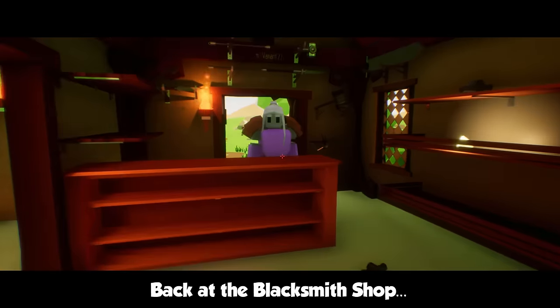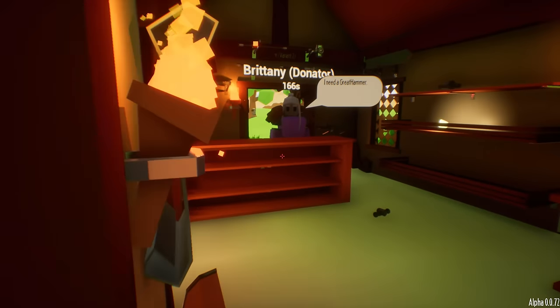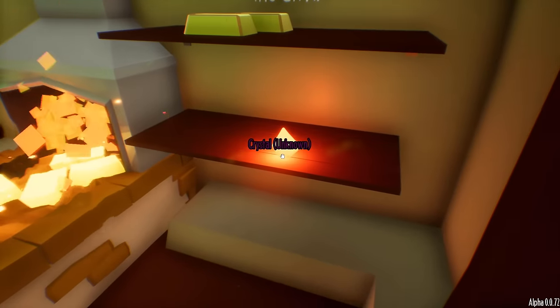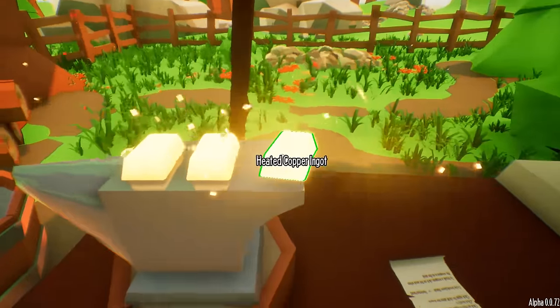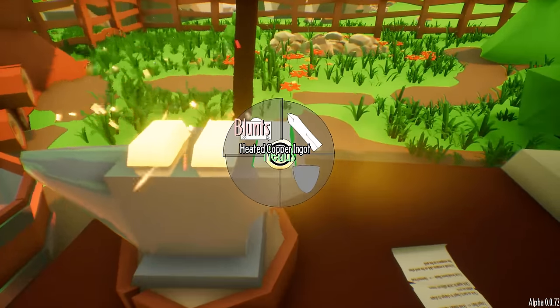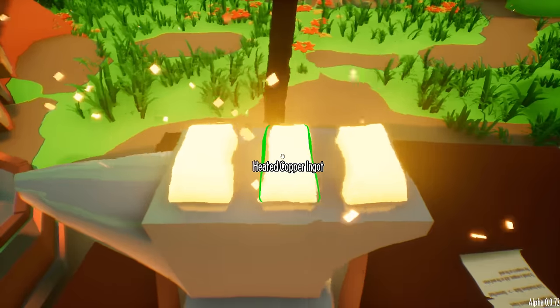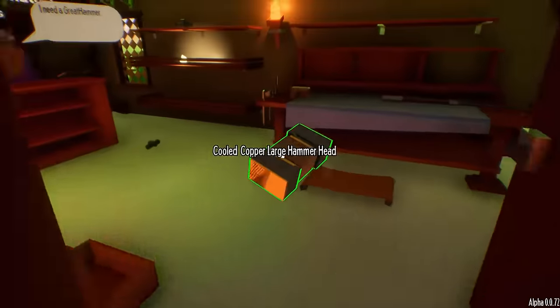There we go. Hey, what do you want? You need a gray hammer? Of course you need a great hammer — I'll get you a great hammer, don't worry about it. And here's a fire crystal. It still seems like the ore gets stuck under each other. So we're gonna make a great hammer head. There we go — quench that. Let's go take it over here.